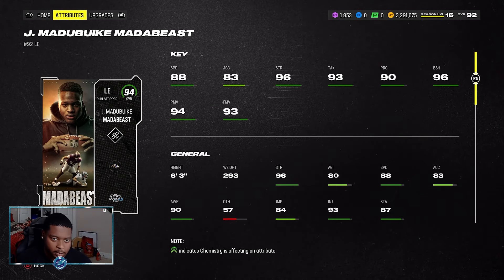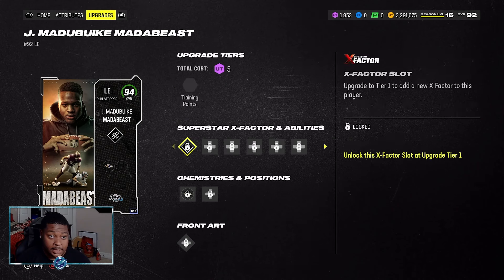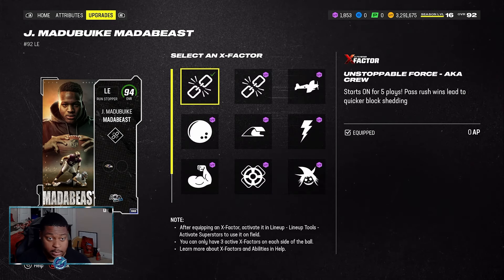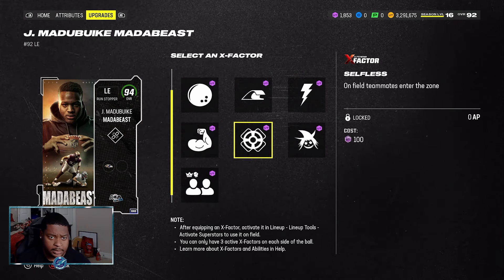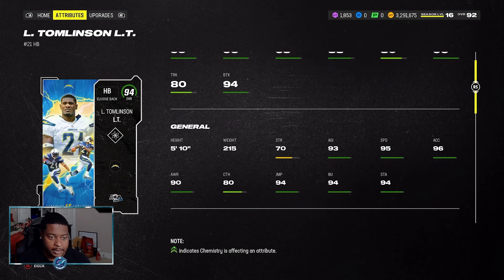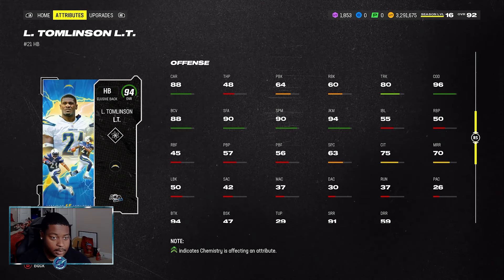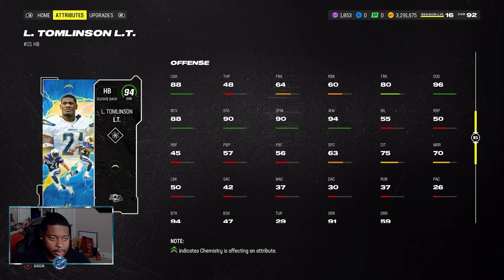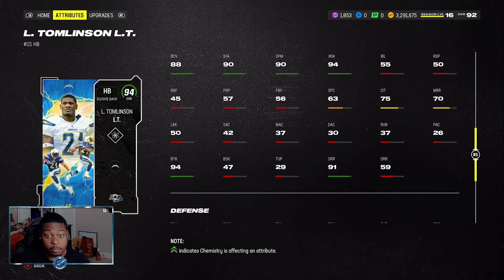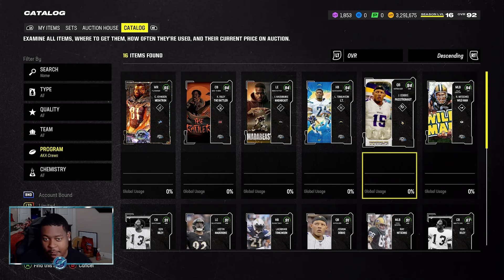Mata Beast — I don't know this guy all that well, but he has 96 speed, 94 power, 93 finesse move, and gets the Unstoppable Force AKA Crew X-factor, starts five plays on. He also gets Dual Threat. LaDainian Tomlinson has 95 speed, 96 acceleration — he's obviously going to be a great receiving back with 80 catching, 70 medium route running, and 91 short route running. His AKA X-factor is Energizer.